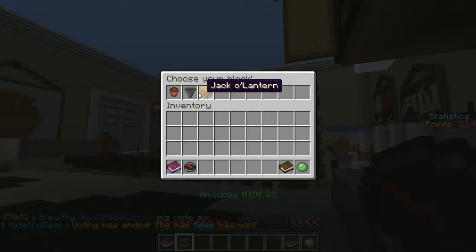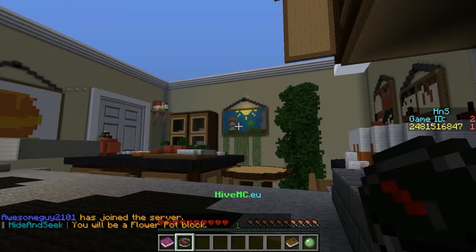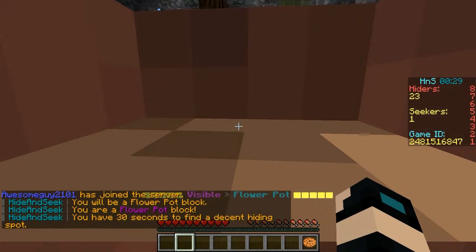I need to choose my block. I don't have many blocks — I have no blocks, actually. I only have a jack-o-lantern, a hopper, and a flower pot. Since it's my first time playing, I just know that flower pots are small and inconspicuous. So, I am a flower pot.